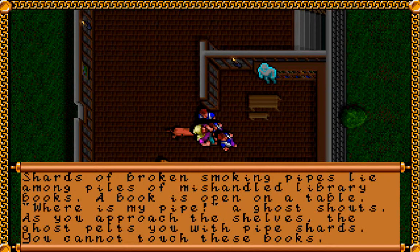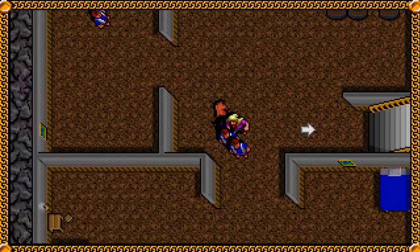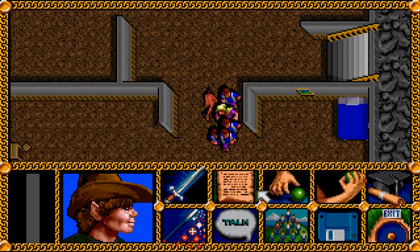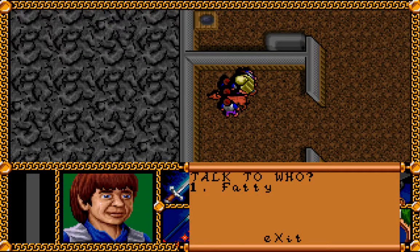Shards of broken smoking pipes lie among piles of mishandled library books. A book is open on a table. 'Where is my pipe?' a ghost shouts. As you approach the shelves, the ghost pelts you with pipe shards. 'You cannot touch these books.' It seems to me that he's pelting us with pipe shards and wondering where his pipe is — I think he's answered his own question. I guess we'll find him a pipe. You see some items here you might use. Silver pennies — always useful. Let's see what this hobbit in here has to say. Fatty. Great name.